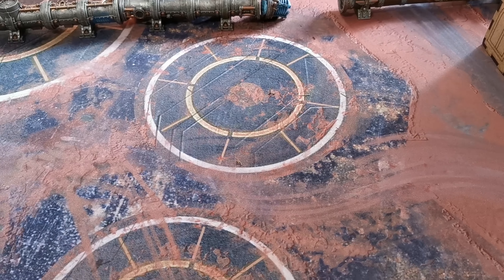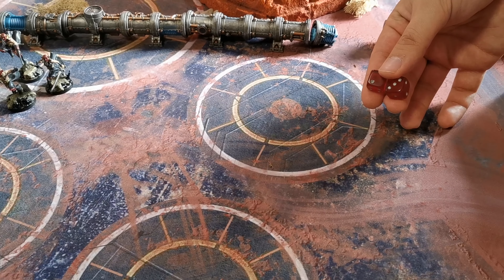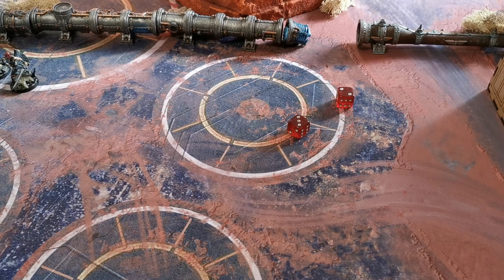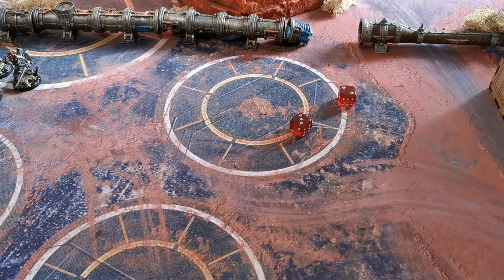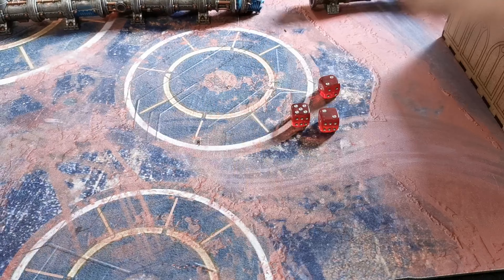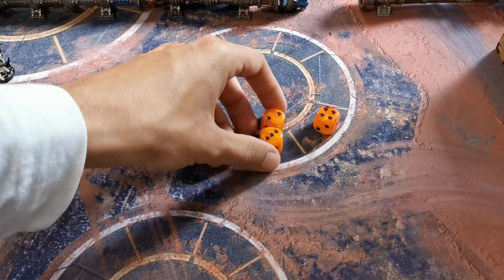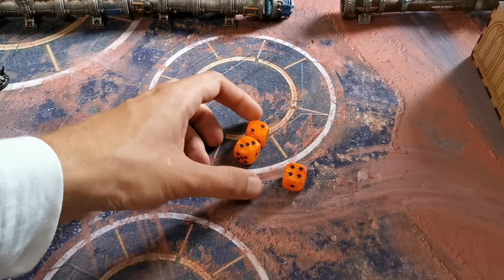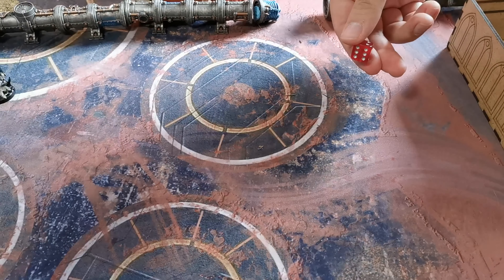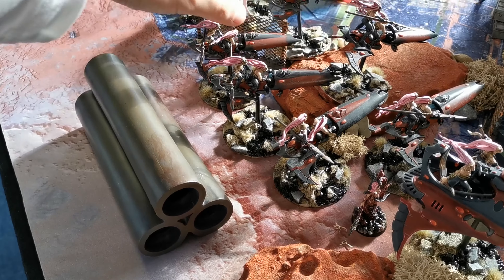Pask orders himself to Pound Them to Dust and shoots at the same target. The battle cannon fires — after rerolls, three hits. Two saves are failed. The Lascannon does additional damage: one damage and three damage on the failed saves. In total one bike is dead. Janus continues his shooting with Pask's plasma cannons on overcharge — three shots, two hits, one wound, saved. The Lascannon misses.